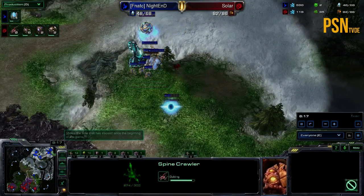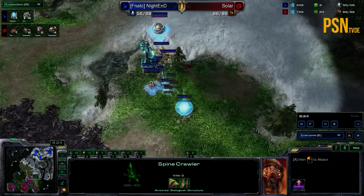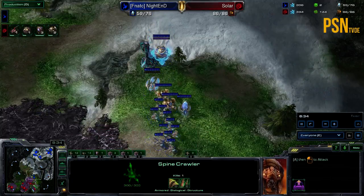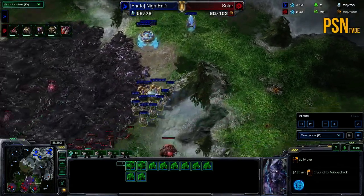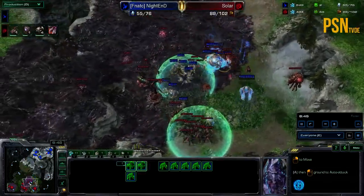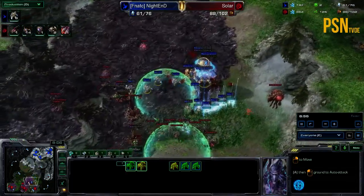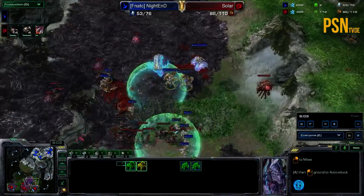Wow, this is a really, really good timing attack here from Nighthand. Sola is not really prepared — he is getting some more Spine Crawlers though, helping out just a little bit more to defend the third base. He doesn't want to lose it by any means. Here we go — Zealots and Immortals on the way. Immortals might be slapping down the Spine Crawlers, but no, they're attacking the Zerglings — we need to be careful there. Big warp-in from Nighthand at the moment, a lot of Zealots, a lot of punching power.